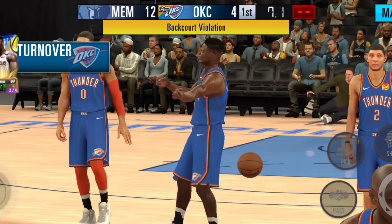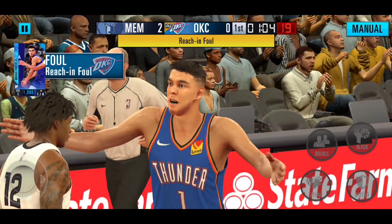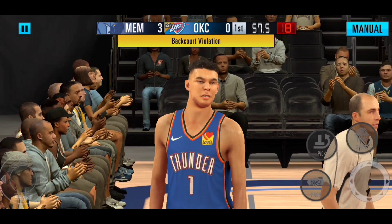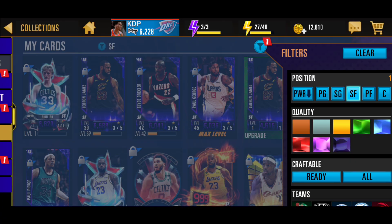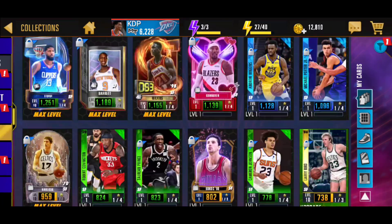The next player on this list is Michael Porter Jr. As you see him on the screen right now, he has the lines on the side of his head — the two lines on the right side. But he is just a weird-looking card in this game.